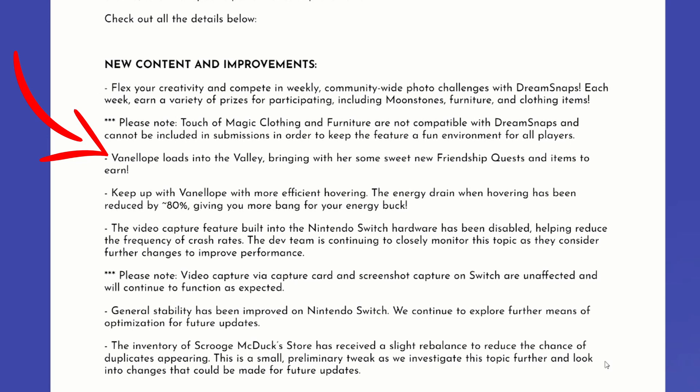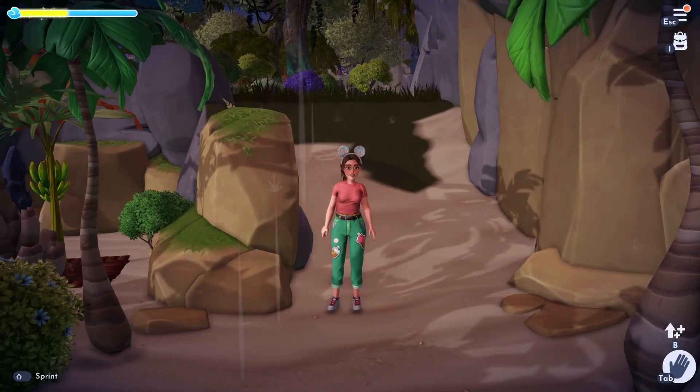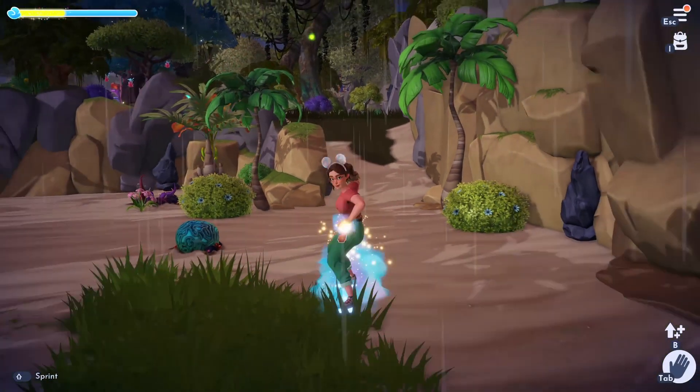Vanellope loads into the valley, bringing with her some sweet new friendship quests and items to earn — we expected this already. Hovering has been improved: the energy drain when hovering has been reduced by 80%, giving you more bang for your energy buck. That's kind of awesome. It's a quality of life improvement that I didn't know I needed. Now an extra plate of food will last way longer.